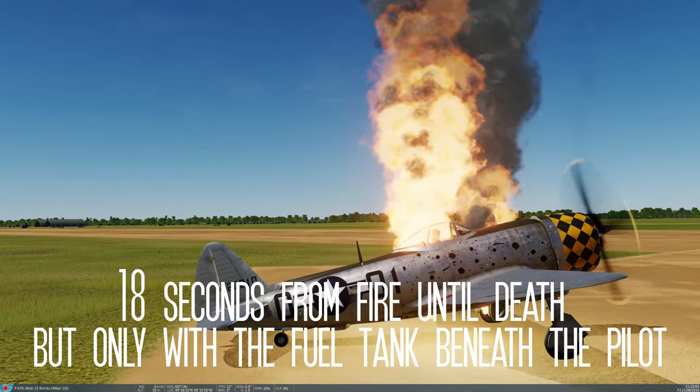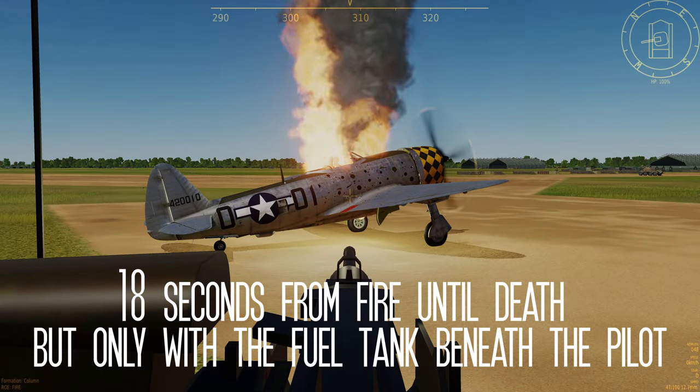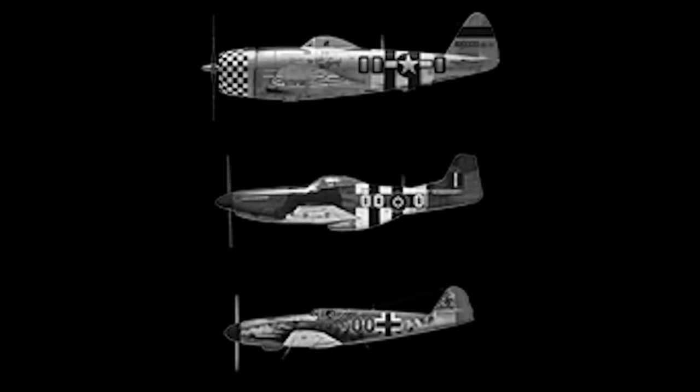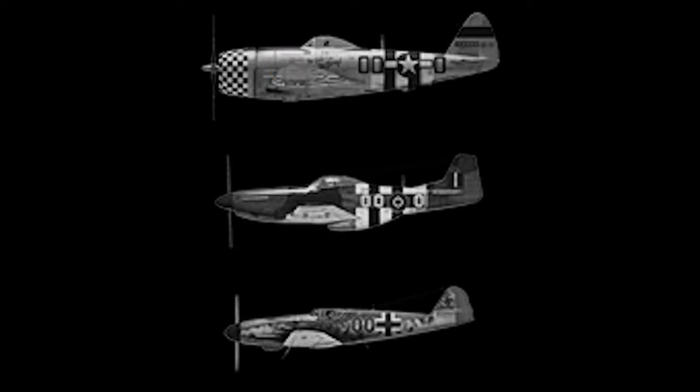There does seem to be evidence that distance from the pilot is influencing how long it takes the pilot to suffer from fire effects — ranging from about 10 seconds until death when the fire is immediately adjacent to the pilot's seat, particularly if the fuel tank is under the seat, to around 30 seconds when fires are starting just a bit further back or on the wings in the Mustang. Then weirdly, beyond that immediate range, the MW50 tank seems to burn for a long time with very little impact, as does the forward fuel tank on the P-47.